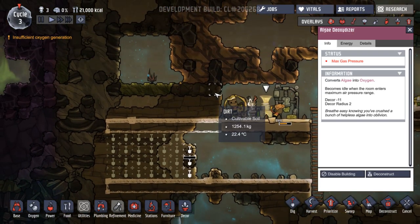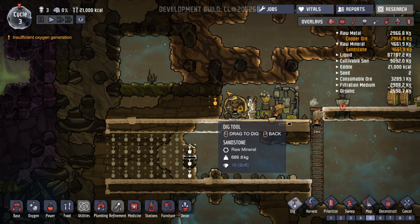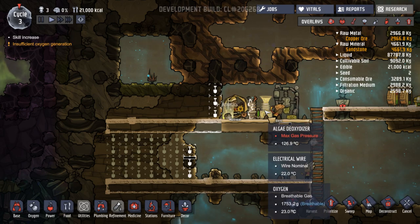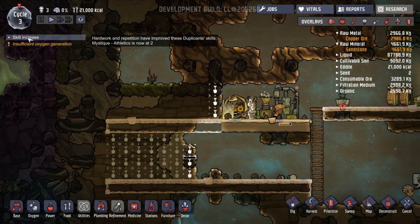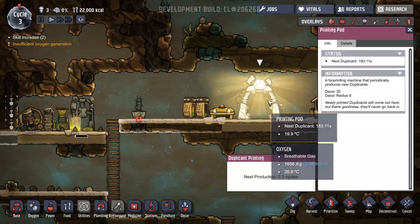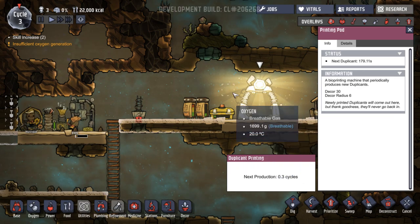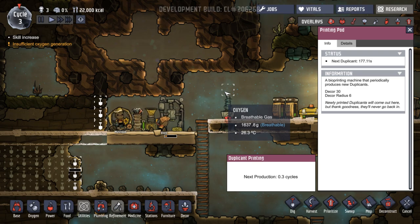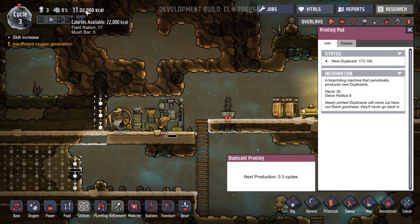We could probably do with digging out some of this as well, and just put in another one of these algae deoxidizers over here. Skill increase - Mystique, athletic, now at two. Excellent. Cecil's off with some water. We're due another replicant soon - 0.3 cycle. So in 170 seconds we're going to have another person. Excellent. 22,000 calories.